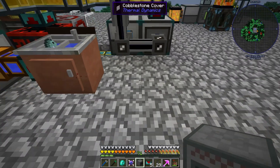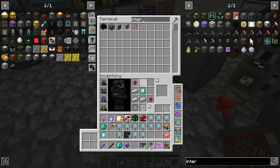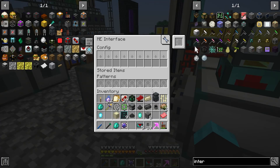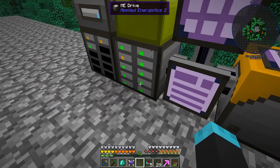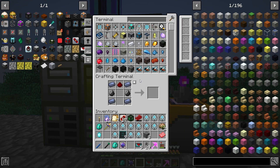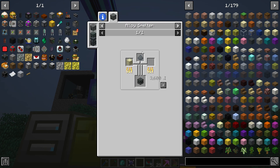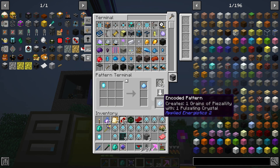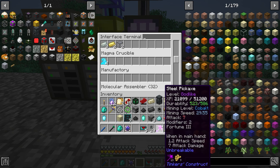Now we're going to go over here. We're going to make some interfaces — actually I think we have some. These guys, okay. We're going to go throw... oh, we don't have it yet. This is so ridiculous. Let's go back down this crazy rabbit hole. Let's go to the manufactory over here and put that in there.